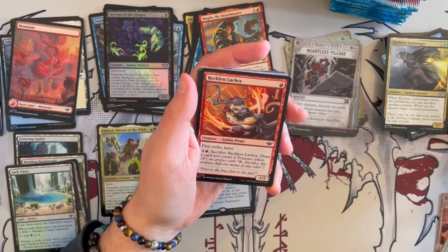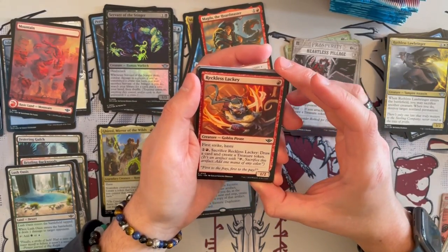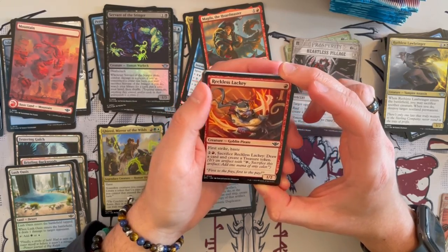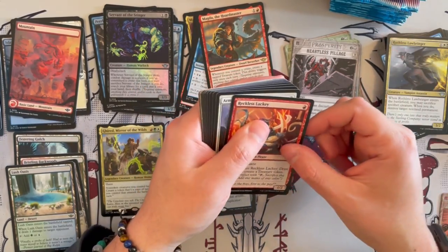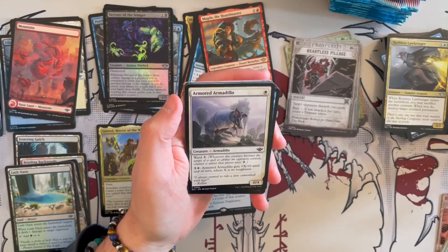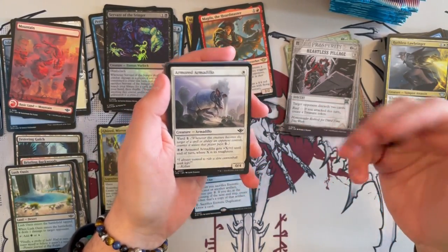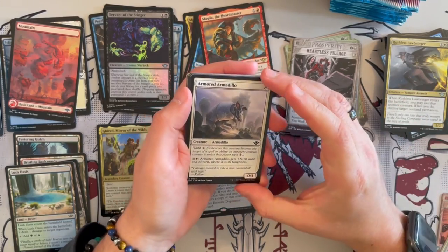Reckless Lackey is a 1/2 First Striker and Haster. For 3, sack it and draw a card and create a treasure token — so it replaces itself in the long run. I think that's quite decent in that color: you have some early game, and then in the late game, ramp and overall draw.